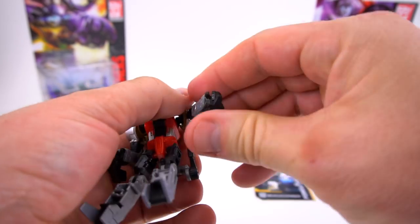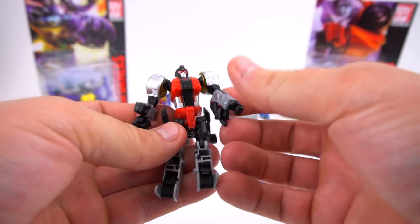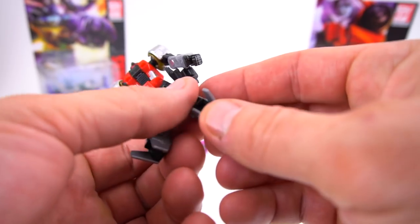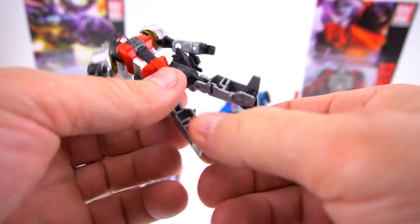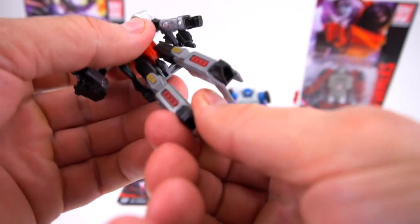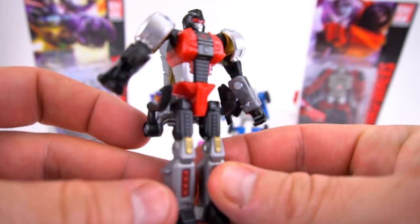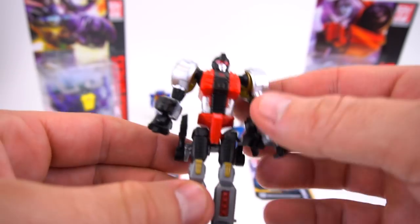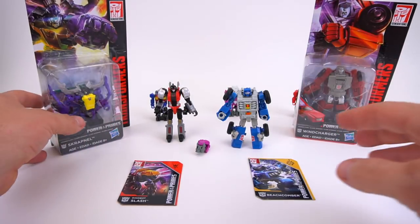Open the legs up, bring the arms down, flip the feet down, and flip the legs around — there we go. Now we've got Dinobot Slash in robot mode. Very cool — that is the first part of Wave One.